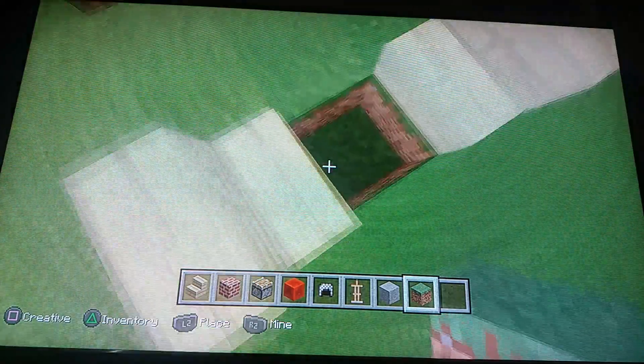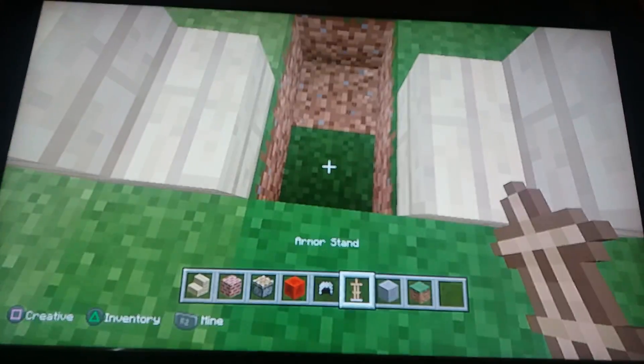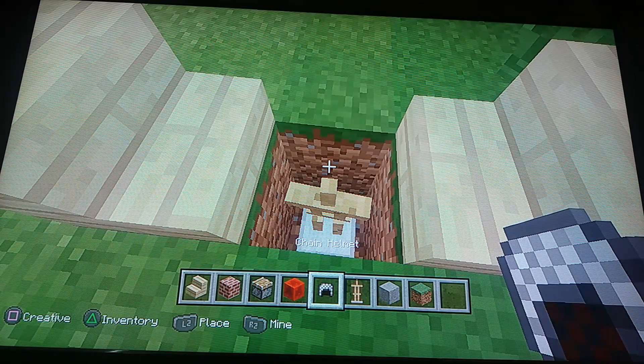Then dig a hole, and put the armor stand here, then put the chain helmet on it.